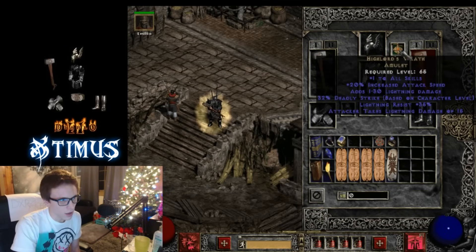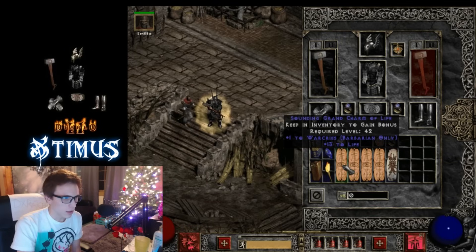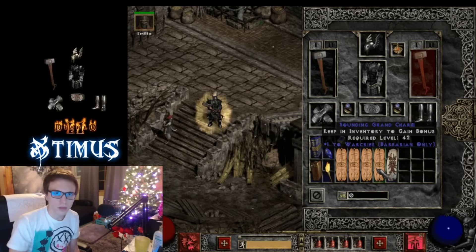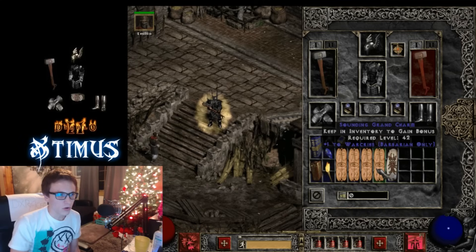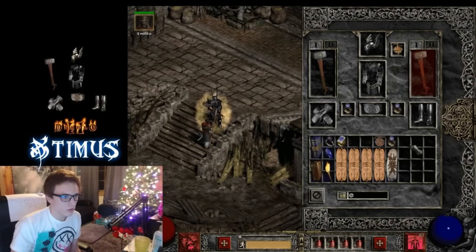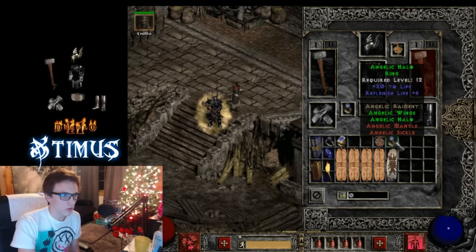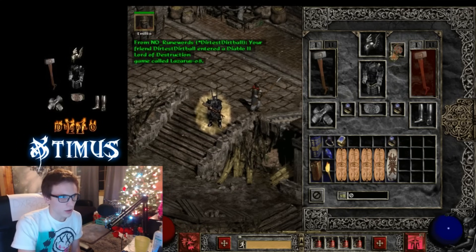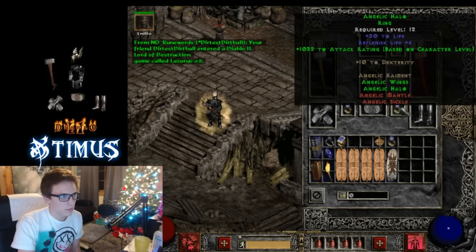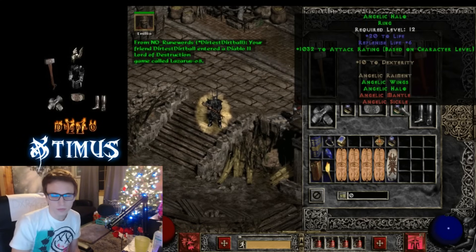Everything else you want to use Highlords, and I use two Ravenfrost rings. I also use War Cry skill charms in my inventory. You can either go with that, or go with max damage or attack rating charms — but I choose War Cry charms to give out Battle Orders to the party and have more life and defense. You could also go with Angelic Amulet and Ring, which gives you a ton of attack rating — as you can see, I get over a thousand attack rating from some very cheap items.